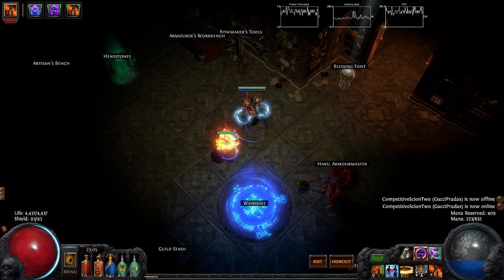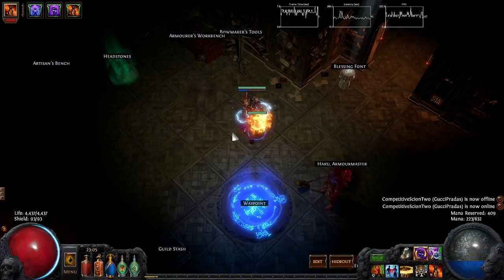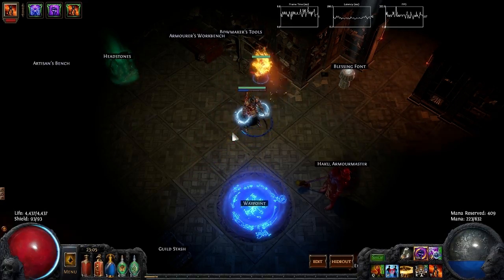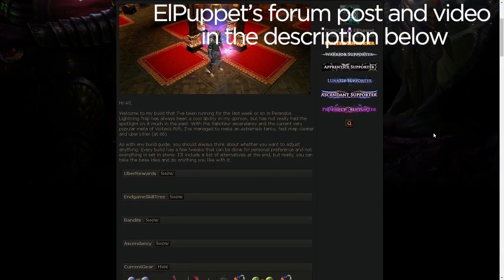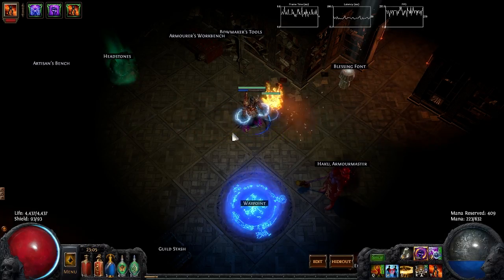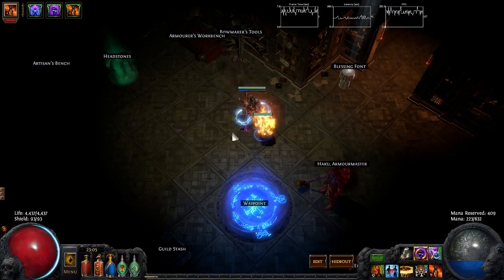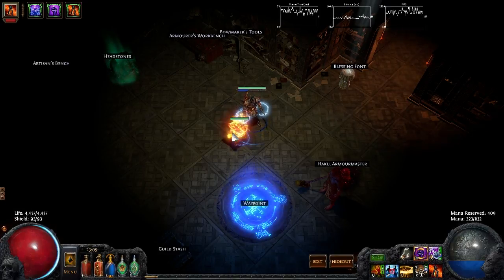Before I get into this, I wanted to have a little disclaimer: this was just something I've been thinking of because I really like the whole idea behind trappers and I really enjoy Voltaxic as a unique. Someone in the comments pointed out that another player did something similar to this in Perandus, so I'm definitely giving that player credit. I've actually kind of transitioned more toward something similar to what that player did.